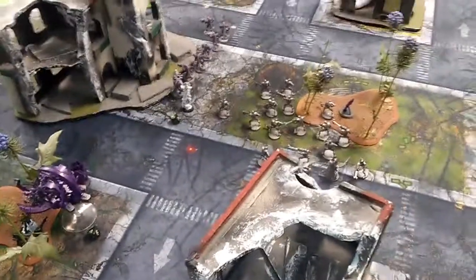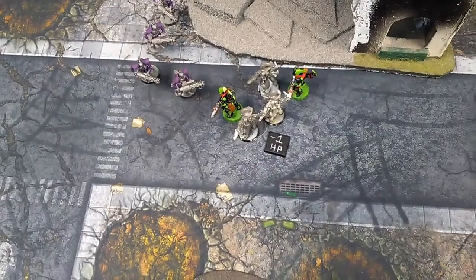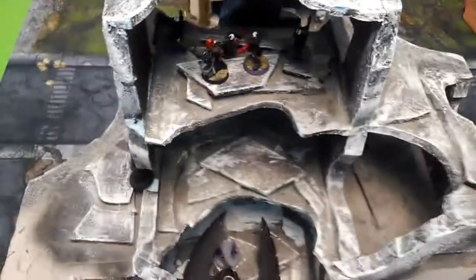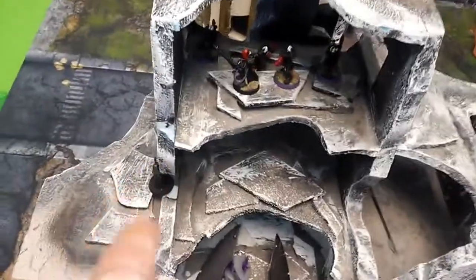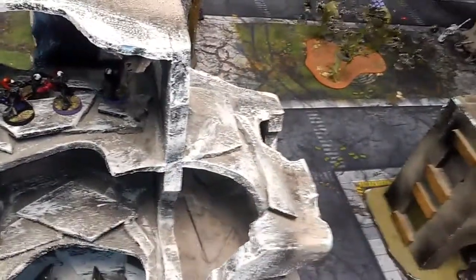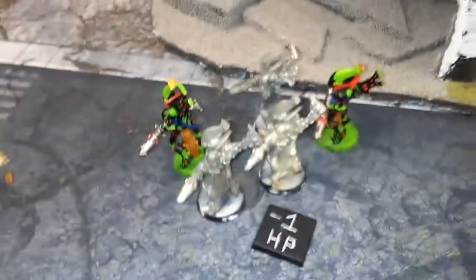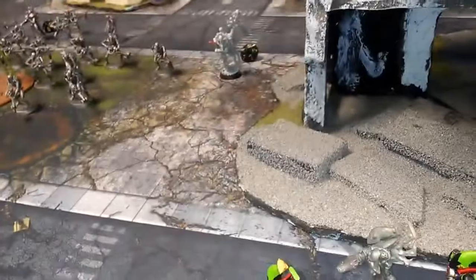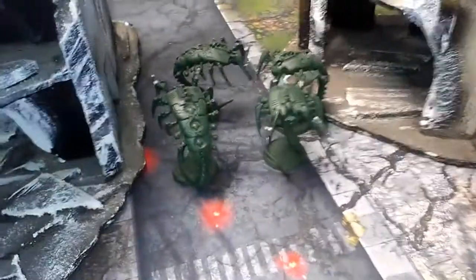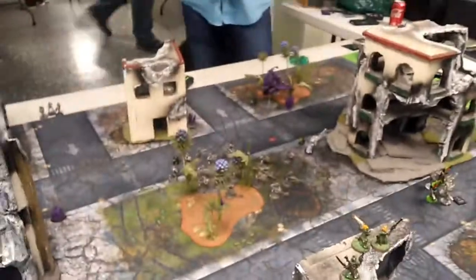My turn — basically just those few units remaining. In the psychic phase I Smited the Farseer near the Doom Scythe and actually killed it — I love that. My Wraithguard killed all the Immortals, and one of the Wraiths got killed by the Dark Reapers. Now it's time for the fun assault phase.